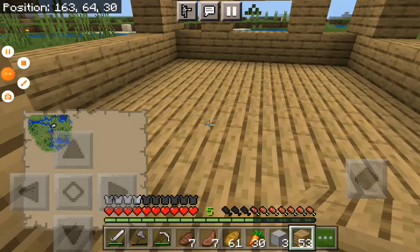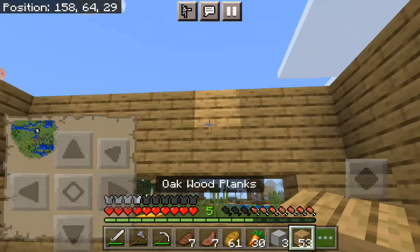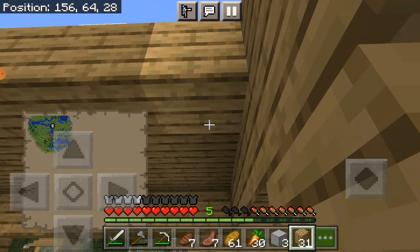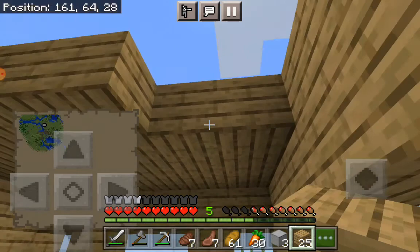Hey guys, I built the floor — I know I said I was only going to dig down but I forgot and built it on natural habit. I won't pause to build the roof; I'll happily show you me building a roof. I was going to do stone — if you're wondering how you get stone, all you gotta do is put cobblestone into a furnace, smelt it, and then you get stone.